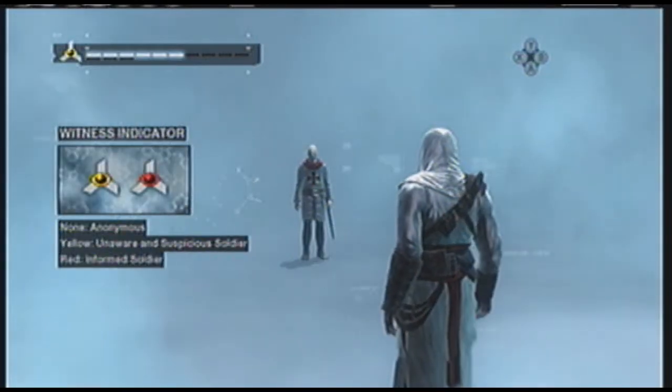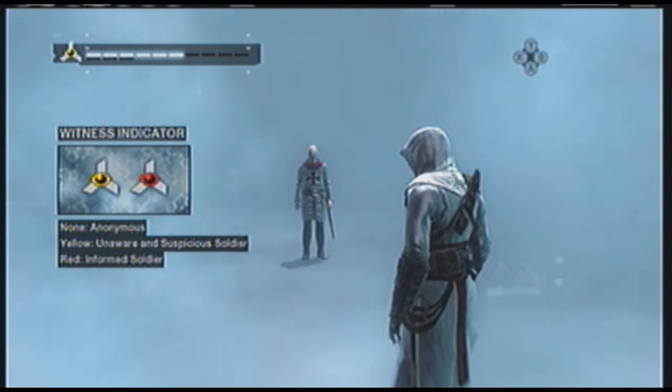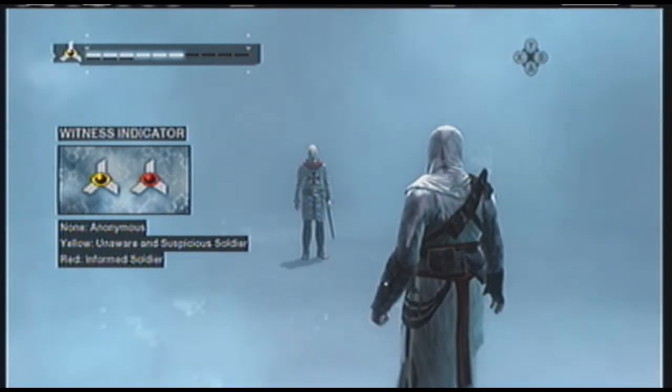This icon appears when a soldier is looking at you. The yellow color means the soldier is either unaware or suspicious of who you are.